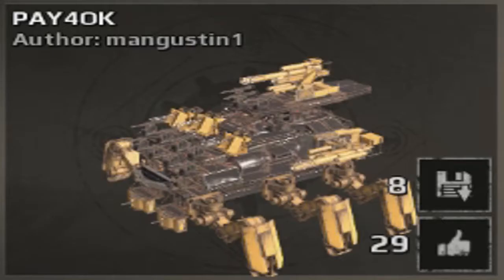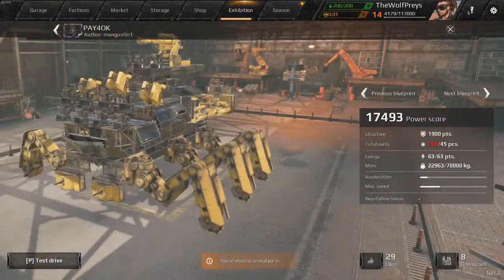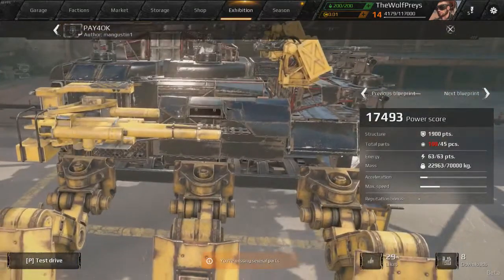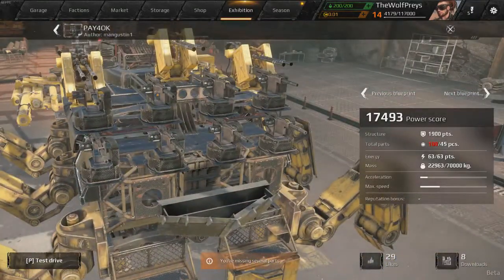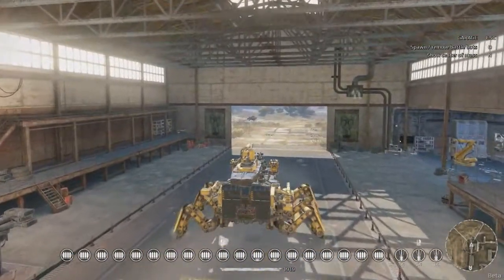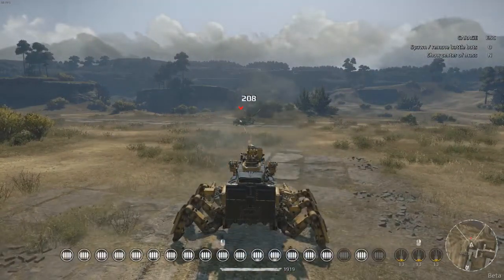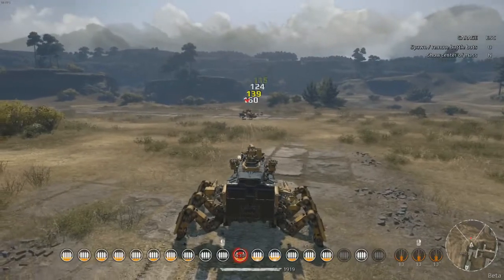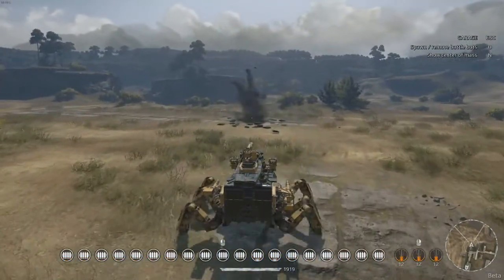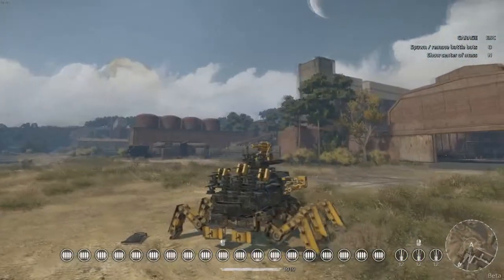For our last build today, let's go ahead and check out the Pay40K. I don't know what that's supposed to be, but it just looks very cool. Almost 18,000 power score — that is absolutely insane. Look how absolutely crazy this thing is — there are so many weapons strapped to it. Let's go and test drive it and see what we can do. This is a Leviathan, so it may fire on its own. What's even scarier is that it isn't firing on its own yet — oh, there it goes. Let's go and just let it destroy that vehicle right there. That did not take any time at all — absolutely insane.